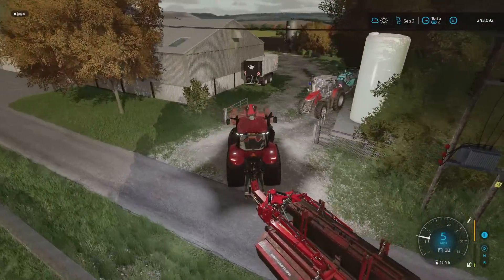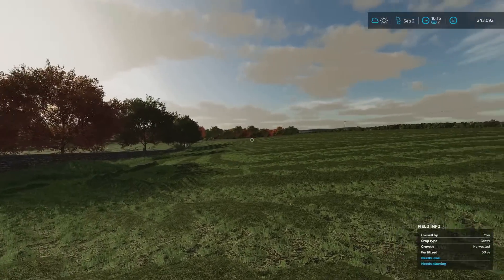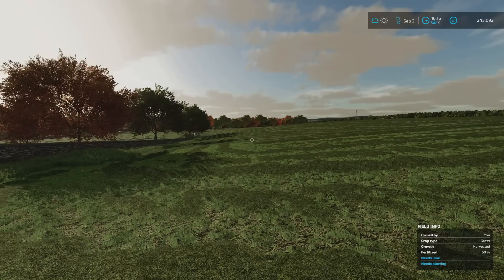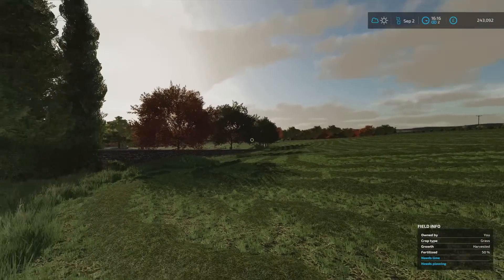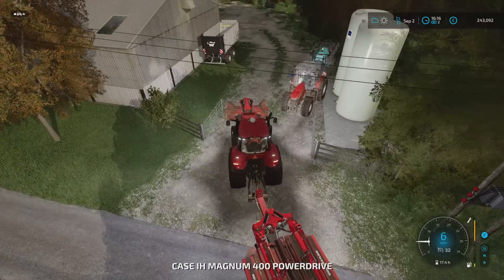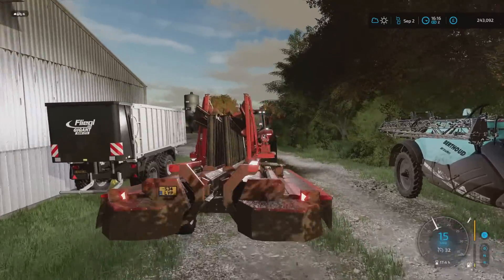I have completed Field 4, the pig field. I've done part of it regular drop, widespreading, and the rest of it swath dropping, so we've got a combination of everything. But it's top up time, because my fertiliser sprayer that was doing Field 13 has run out. So I need to get that filling.